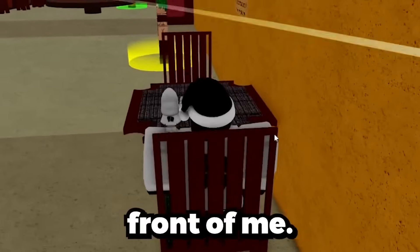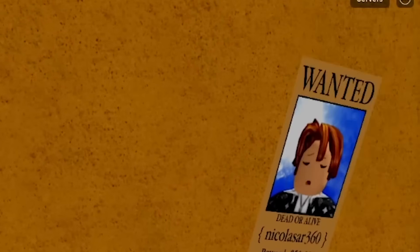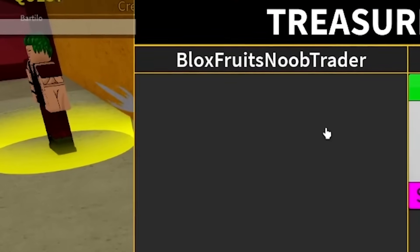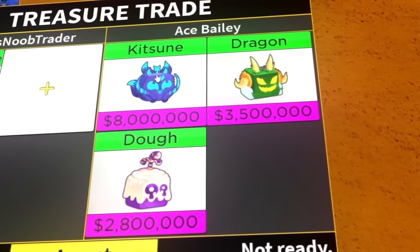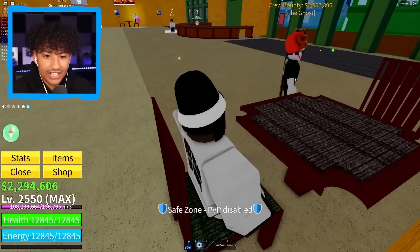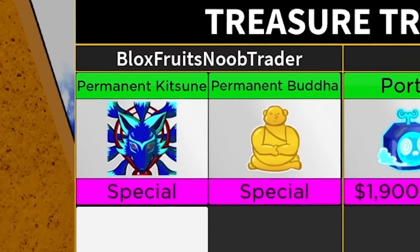There's still nobody — but there are people in this server. Oh, there's someone coming. Come trade! Boom — permanent kitsune, permanent Buddha. He has permanent Buddha too. He's got a kitsune, a dragon, and dough fruit — not really enough, if you put in another kitsune that'd be good. Sorry, canceling. Next guy — one dragon and T-rex? Gonna cancel. Portal and ghost fruit? Heck no, bro. It's so hard to find people with crazy fruits.